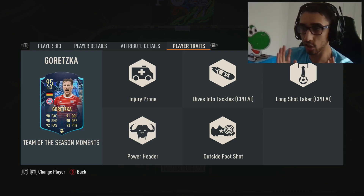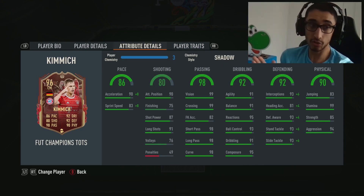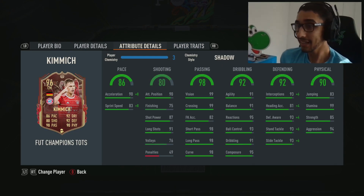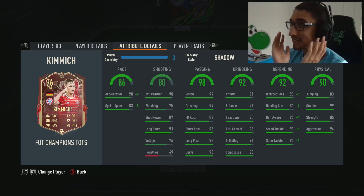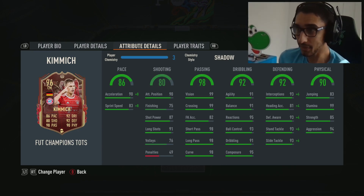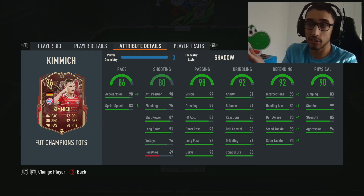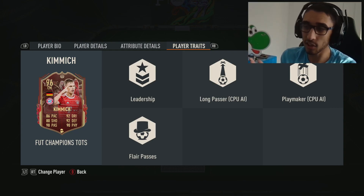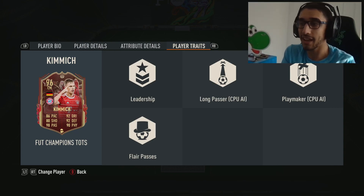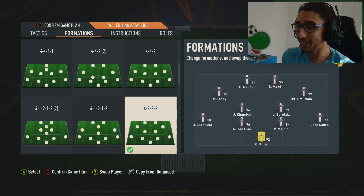Kimmich — if you need someone to hold it down at the back, he's your man. Testing him with the Shadow. He can pass, very good dribbling stats, very agile, and you don't even have to let go of sprint — 99 stamina, you can literally run the whole game with him. Very good positionally. The long passer trait is useful. Nothing too crazy, but very solid.